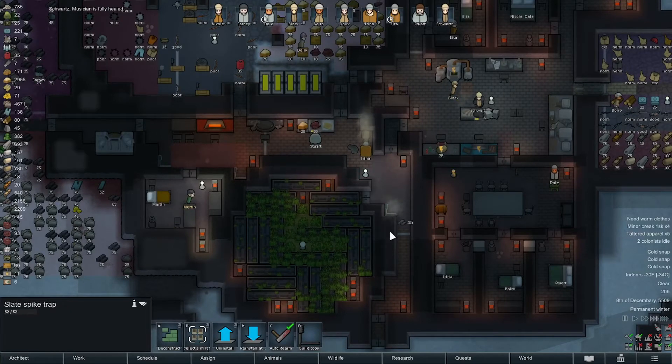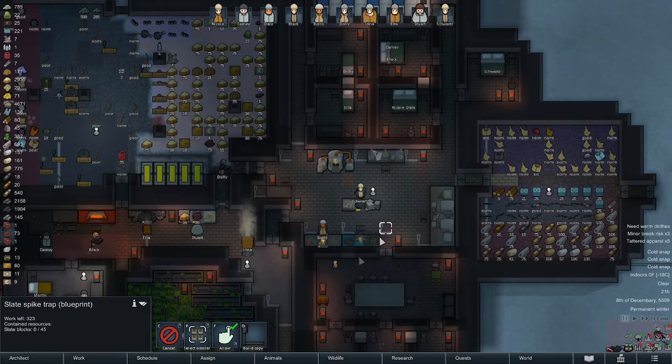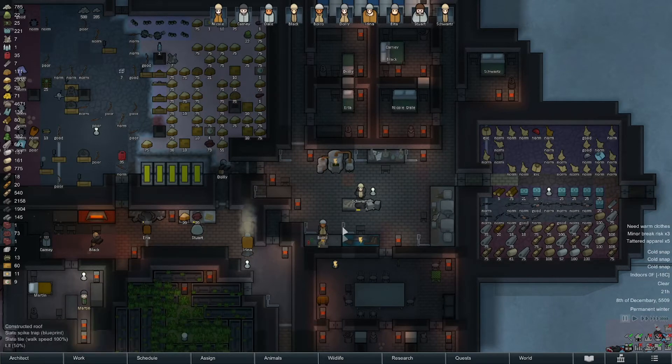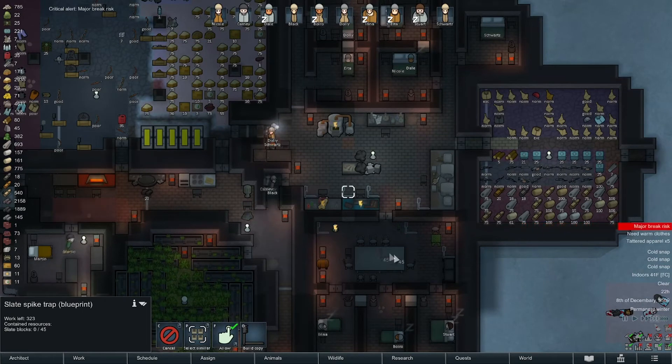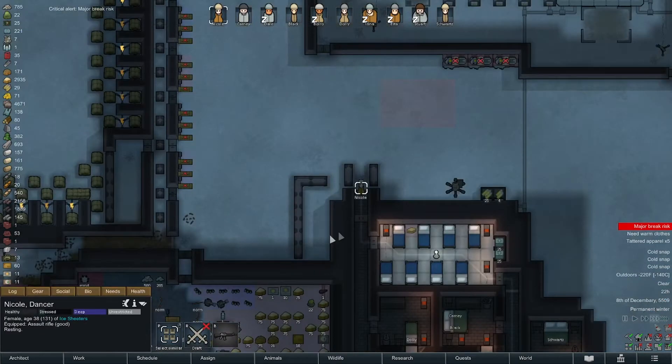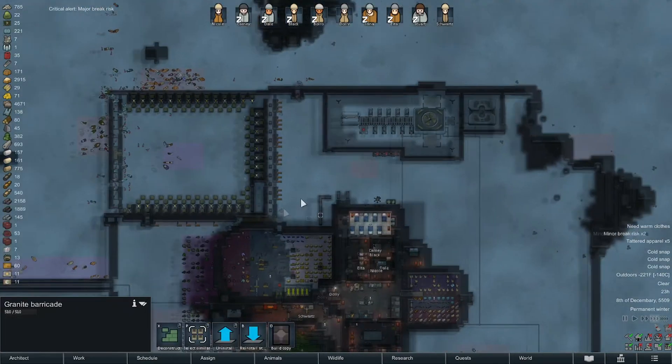We need to fill up the traps on the other side — our backup trap corridor. That's a really bad spot right there — cancel that one. It's not gonna go well.